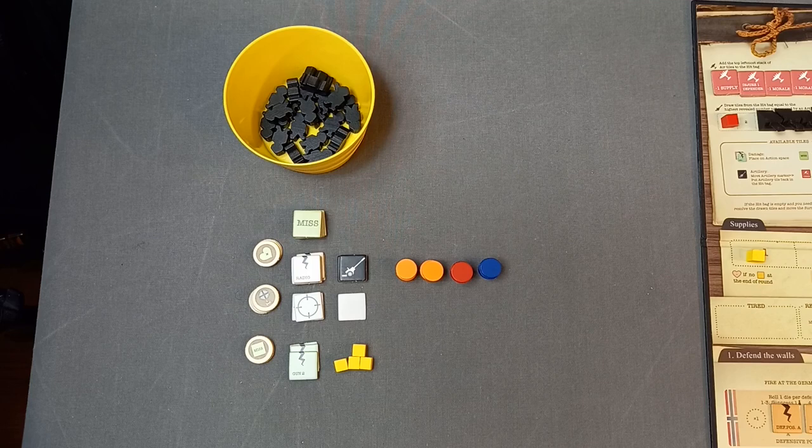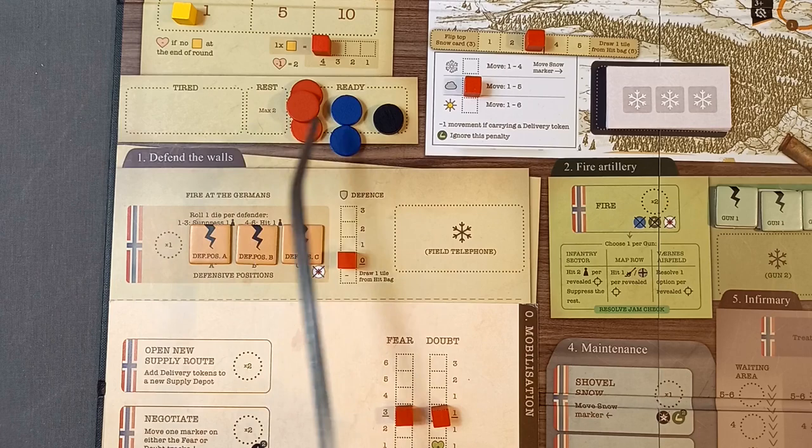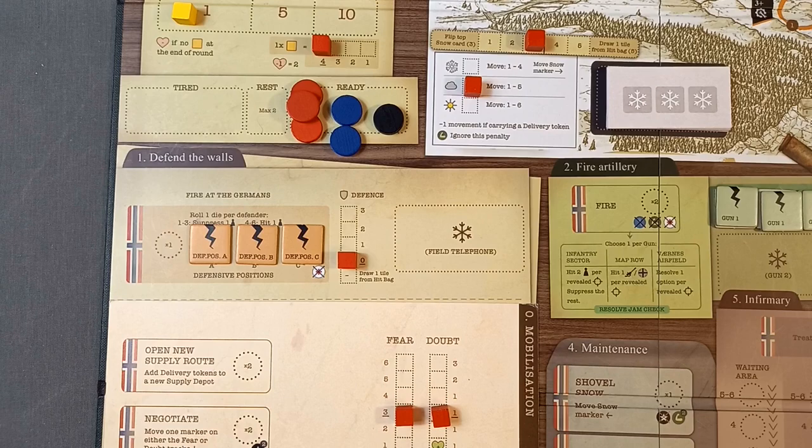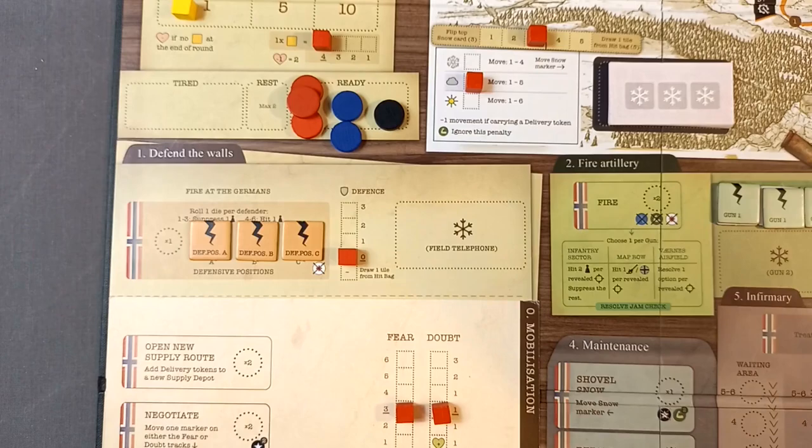There are also doubt tokens — you'll grow to hate these as you play the game. In the reserve we're going to place six doubt tokens, three soldiers and three volunteer units, along with all the other counters we'll use during the game, and the German infantry. In the tired, rest and ready area we're going to place our officer, two volunteers and three soldiers in the ready box. The remaining units, including one doubt token, go into a bag to be drawn during turns.